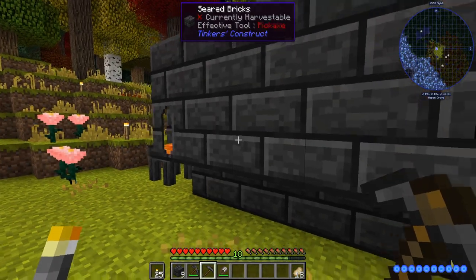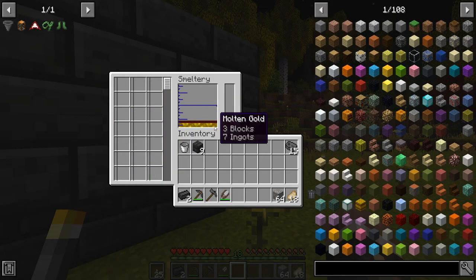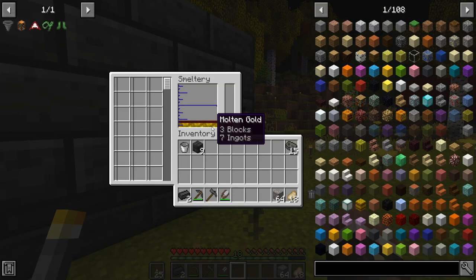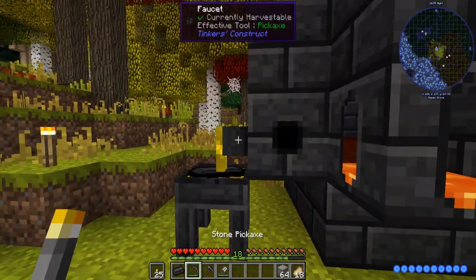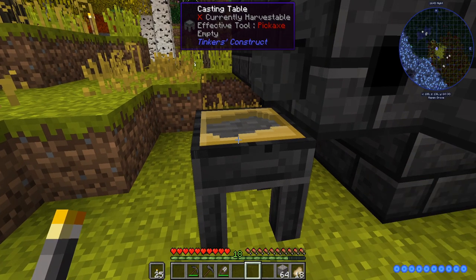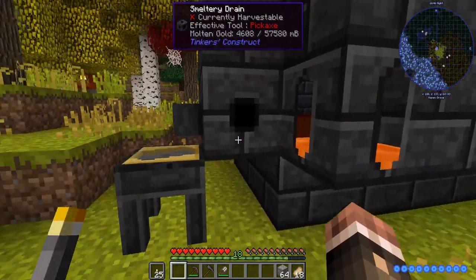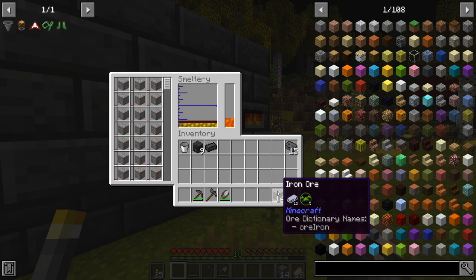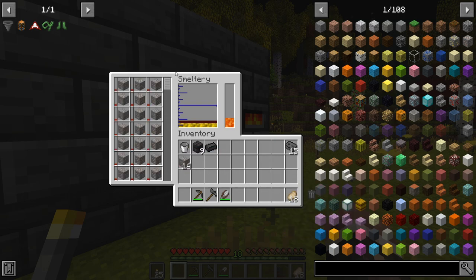First things first, let's go ahead and double all of our gold ore because this will be used to make casts. I got a singular bucket of lava. Let's move this smeltery controller to a side block because then you can pump into it using a hopper if it's on the side. Just like that, it forms again. We can smelt all this gold at the same time and turn it into two ingots instead of just one like normal smelting will do. One important tip: run as many operations in the smeltery at a time as you can — it uses the same amount of lava whether or not it is full, so you save lava by running 50 pieces at a time.